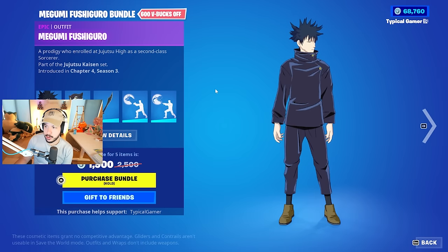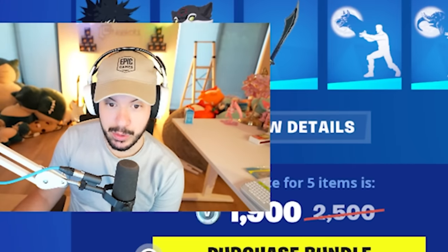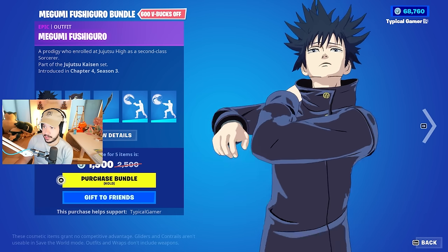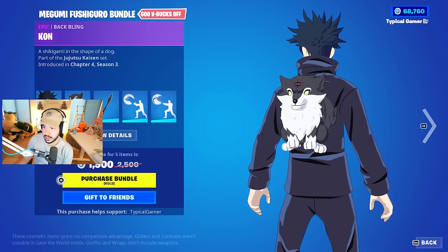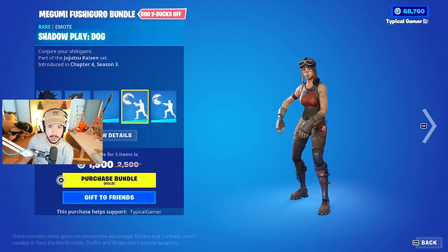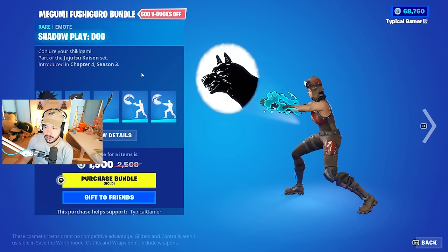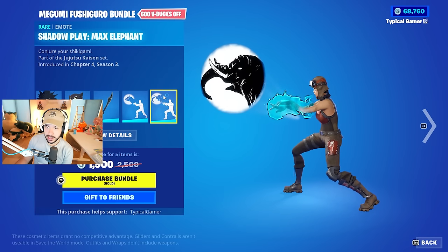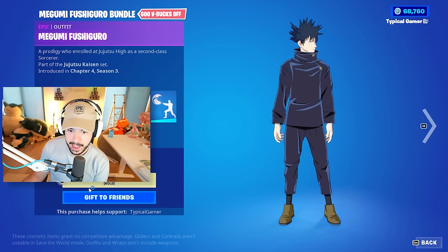Next up, Megumi Fushiguro. I'm not getting main character vibes from him, but maybe. No alternate style. And then we got the Khan back bling — that's really cute. We got the Megumi sword, the Shadowplay dog emote, and Shadowplay Max Elephant. We're going to buy that, $1,900 V-Bucks.